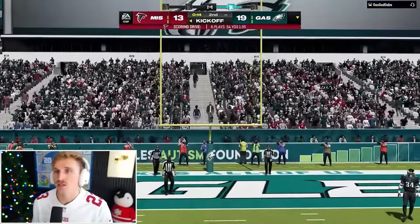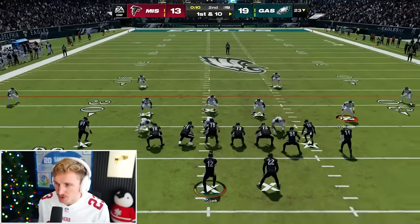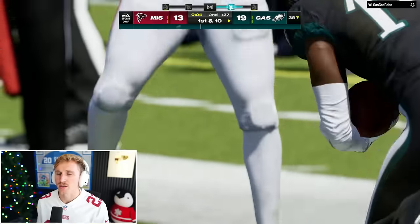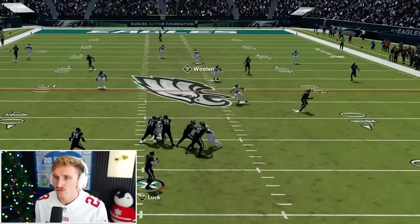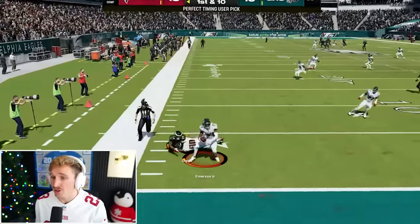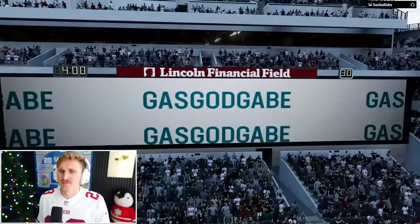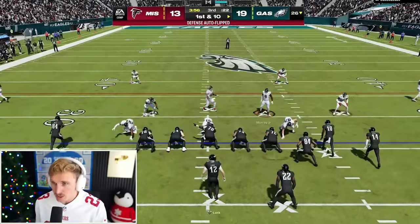He's got 14 seconds and two timeouts to make something happen — it's technically possible. He's run this a few times and every time he's thrown it to Tyreek Hill, so I'm just going to manually guard it. He goes underneath the digs, tackled out of bounds — four seconds left, he has to get the touchdown here. Going to Tyreek — I intercept it! He'll lose momentum, so that's really good. You got to love how many blockers were there and they all ignored the only guy who could tackle me. 13 to 19 — no longer has a bar of momentum.